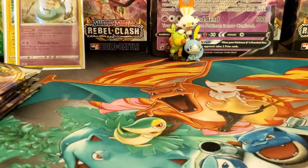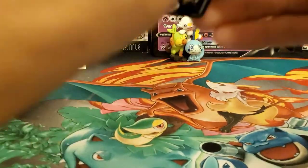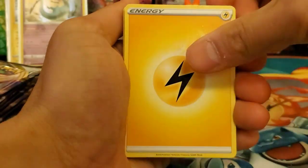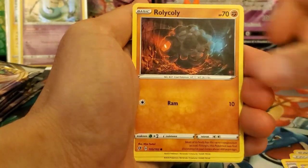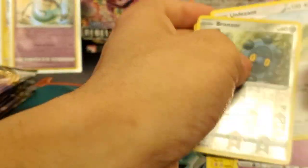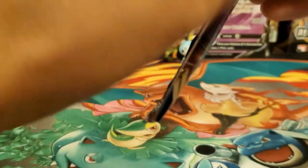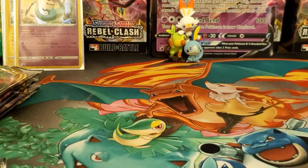My first ETB from a couple days ago during last week — I didn't pull anything except like three holos, so hopefully this will change. Second ETB pack: Lightning Energy, Turffield Stadium, Charcoal, Hatenna, Litwick, Sinistea, Rolycoly, Applin, Hatina, reverse holo Bronzor — and the final card is Pheasant regular rare. One out of two packs with a holo.